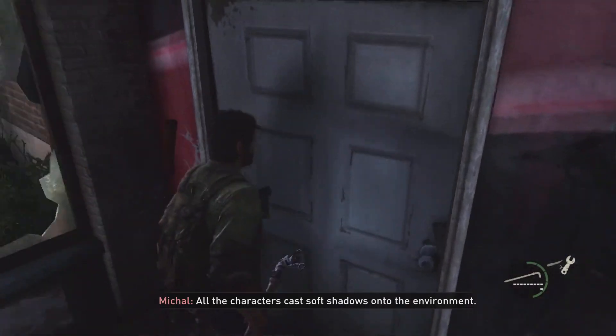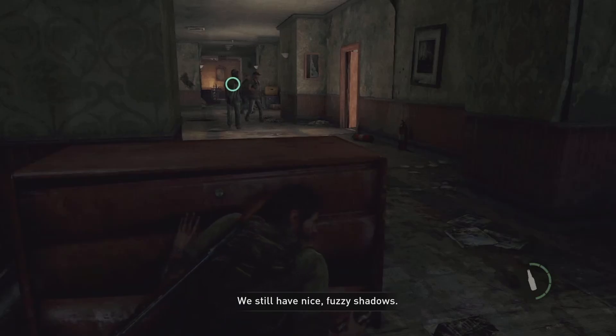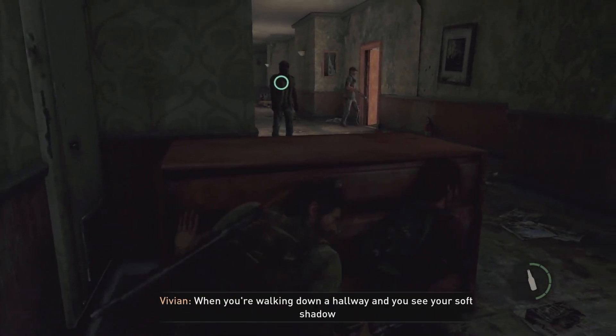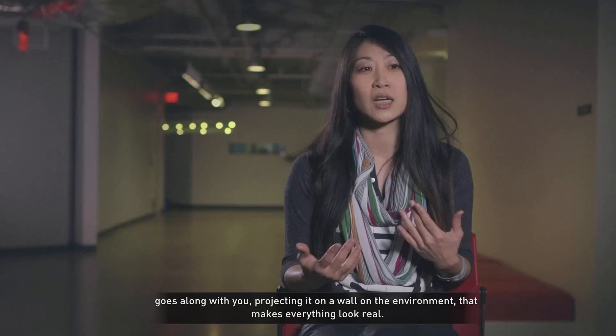All the characters cast soft shadows onto the environment. Even when there is no direct sunlight or no direct light sources, we still have nice, fuzzy shadows. When you're walking down the hallway and you see your soft shadow goes along with you, projecting on the wall, on the environment — that makes everything look real.